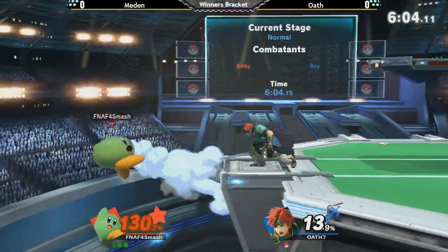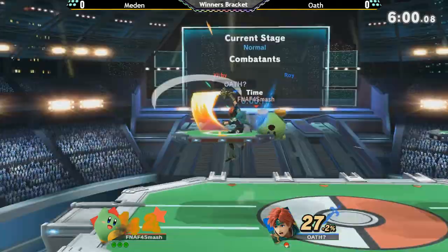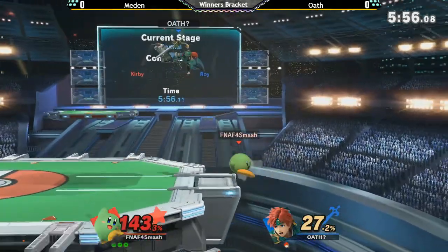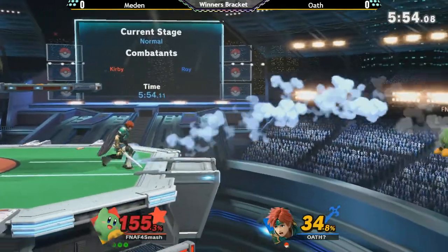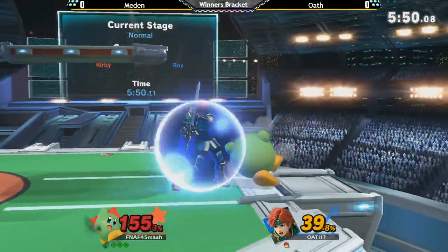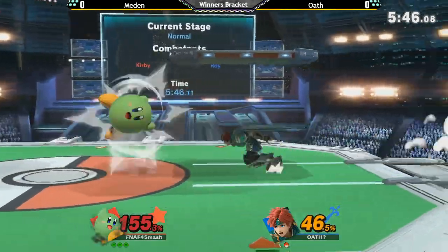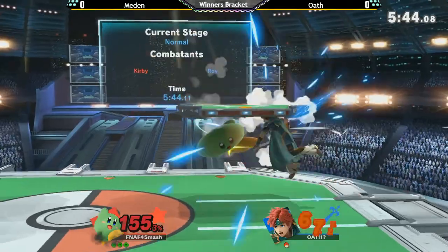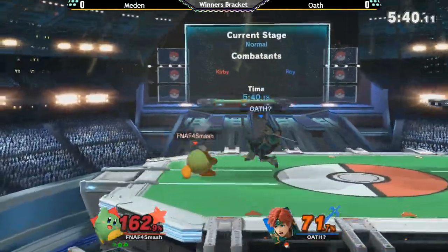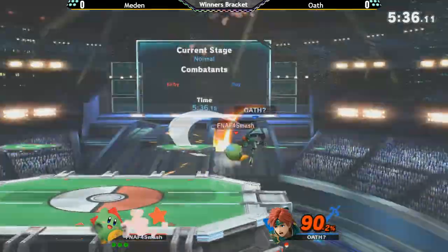Oh yeah, he's going for the super armor to get out of it, but he's sitting at 110. You've got to watch out for single hit fair — single hit fair does true combo into F-smash. Part of the problem with Roy is once you get past a certain percentage, you just cannot convert properly. You have to get a really raw kill. Like, he went for the sliding F-tilt there — there's only so much you can do.